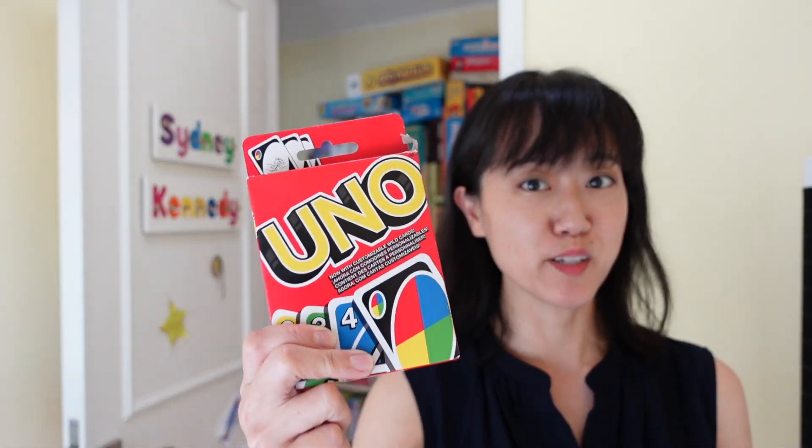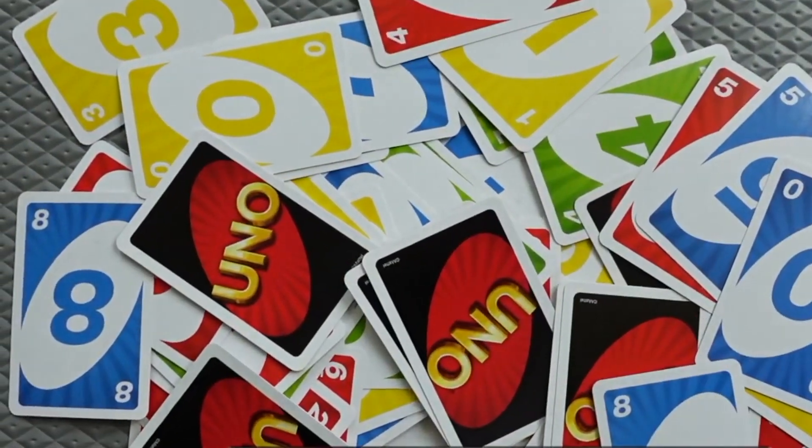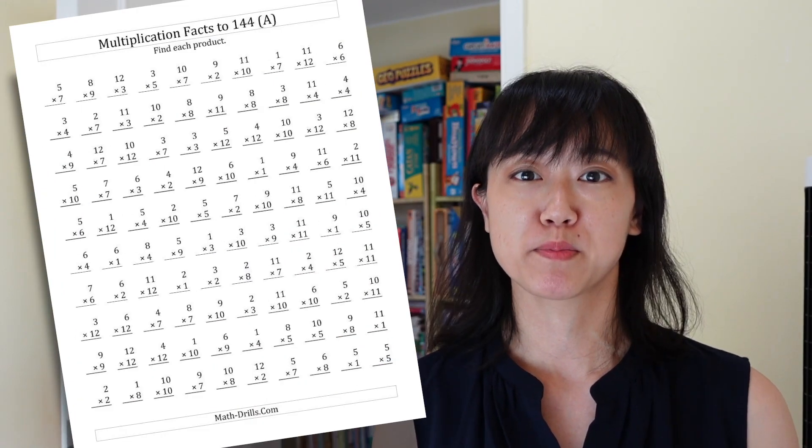A deck of UNO cards contains 76 number cards. In a two-player game, that's 38 cards each. So one round of multiplication war is almost equivalent to a sheet of 20 math problems. Is this game worth a thousand worksheets? Let's find out.